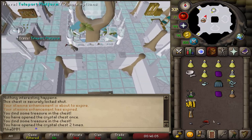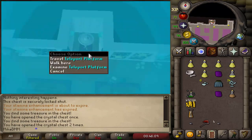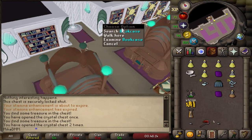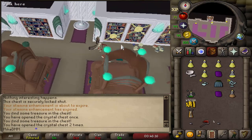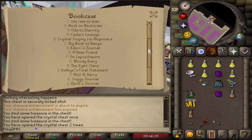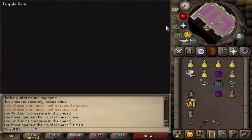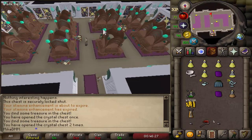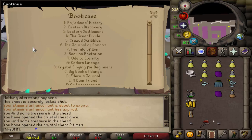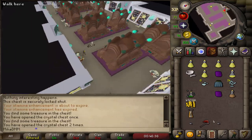Moving to the western part of Prifddinas center, we can use this teleport platform and get to the library. In this library you can find a bunch of books and read them if you're into lore. There is a bunch of books — if you feel like reading, by all means do read. I don't think there's anything else to explore in this area, but it's a nice looking area where you can explore the lore behind the game.